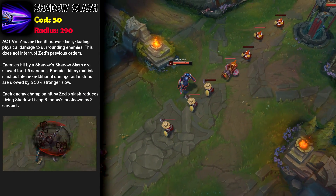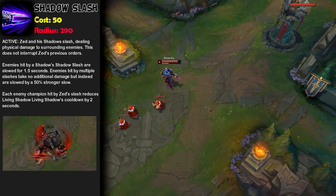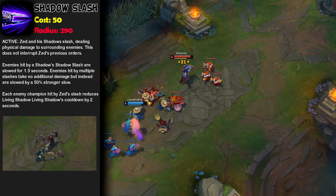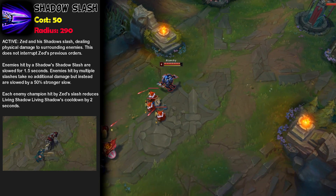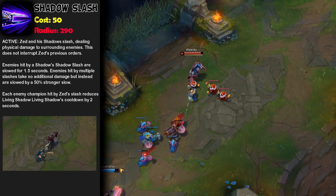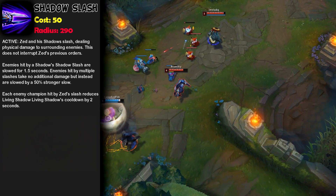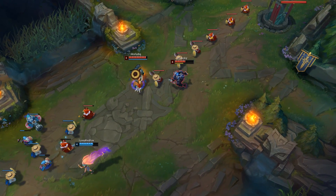Then we'll look at Zed's E, which is Shadow Slash. Zed and his shadows slash, dealing physical damage to surrounding enemies. This does not interrupt Zed's previous orders. Enemies hit by shadow slashes from the shadow are slowed for 1.5 seconds. Enemies hit by multiple slashes take no additional damage but are slowed 50% stronger. Each enemy champion hit by Zed's slash reduces Living Shadow's cooldown by 2 seconds. These are the three main abilities you'll be using for comboing.